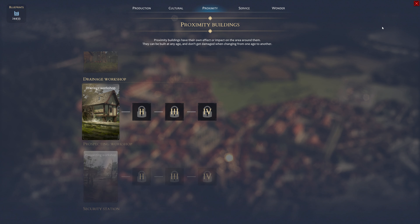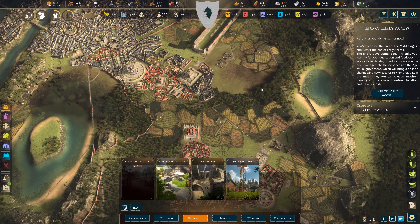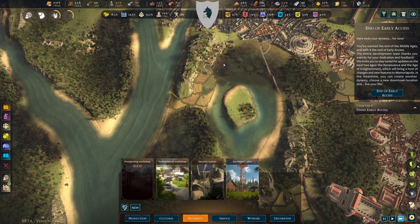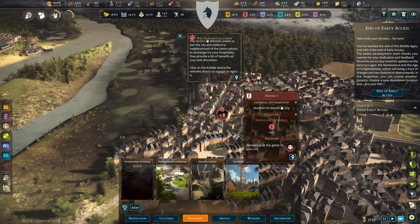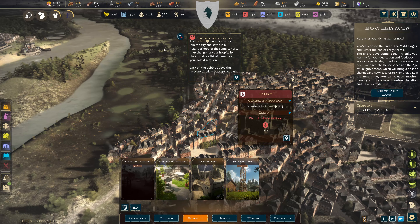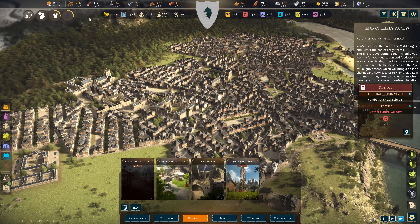If you needed extra area to build — see, this is all swamp — you can place a drainage workshop down here and it would empty the swamp. Same with this area over here, and probably up in this direction. So it gives you other areas to build in. I'll decline that because I'm good on money.